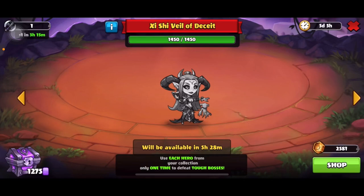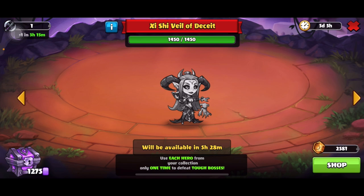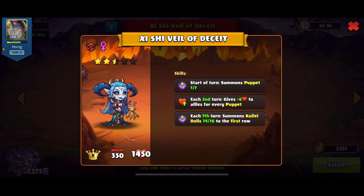In this video we will do a review on the boss of this pit rotation. First of all is buff number five, so these will be the heroes that this boss uses. Now we will look at the skills of this boss. The first turn she summons a puppet — I think most of you know what a puppet is.